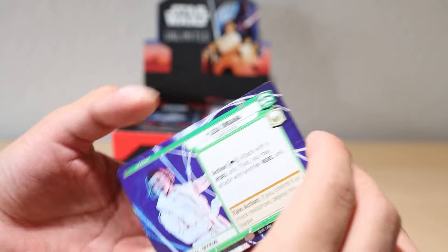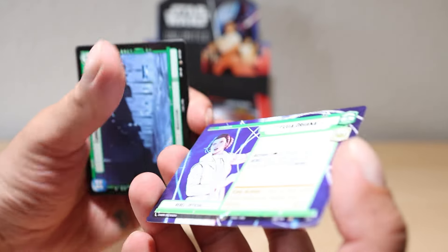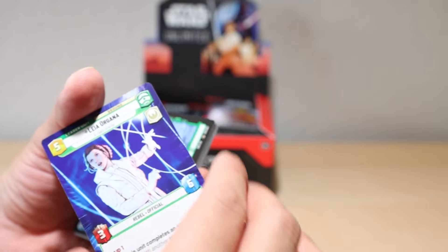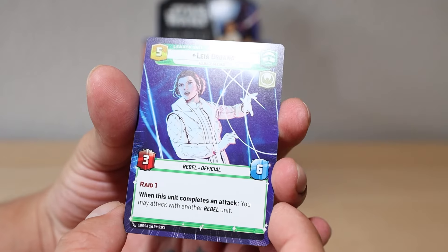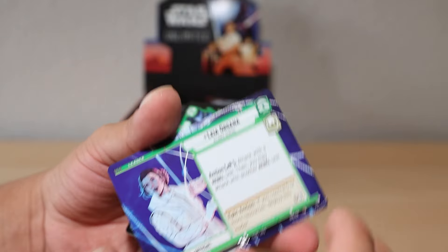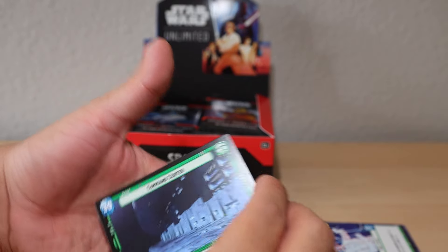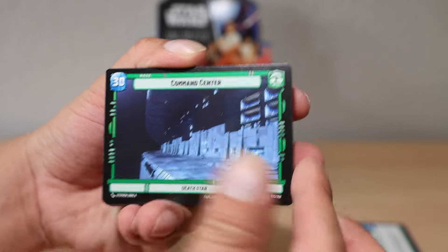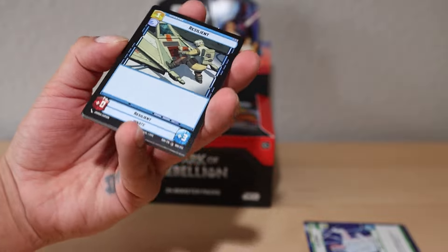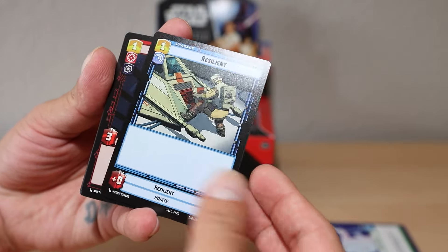This is actually the very first pack I'm opening ever so I'm super excited. Cards feel so interesting. Starting off with the common - you can see the brown little C in the bottom right corner. Then there's uncommon, rare, legendary, foils, hyperspace - but we're mainly looking for leader cards. Here we go - this is the leader card Leia Organa: 'When this unit completes an attack, you may attack with another rebel unit.' Just a common leader but we're getting leaders.